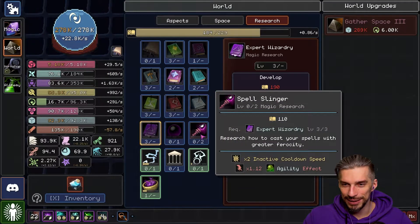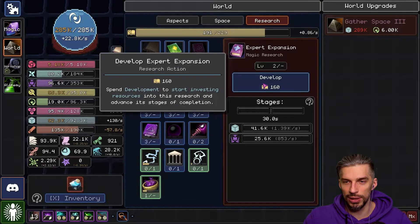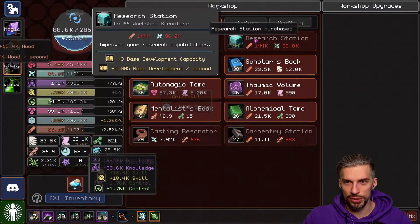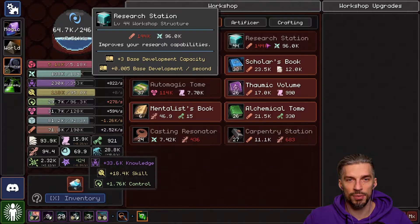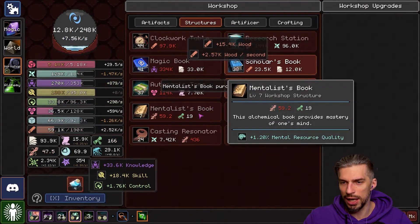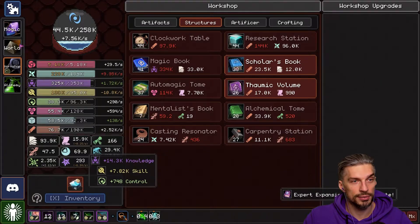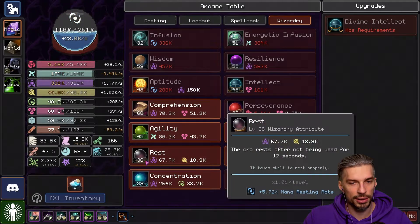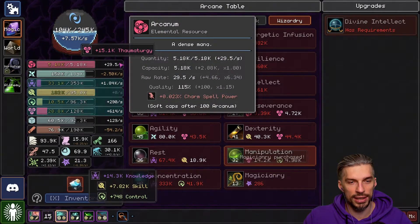How is it going guys? Do we need Spellslinger or do we wait? I want this — we need space, so let's get space as well. Look at me doing multiple research at the same time. I really want to get this research station as high as possible for more development. Alchemical Capacity — yes please. Expert Expansion stage completed. Transmute Knowledge Mastery leveled up. The problem is that this hit the limit right now — we can't upgrade it that much because we will hit the limit in any case.